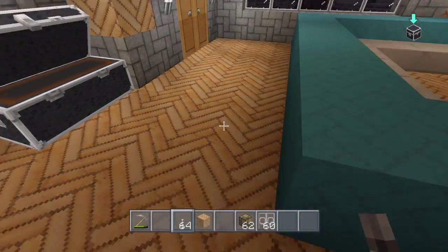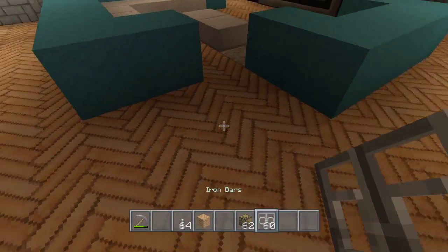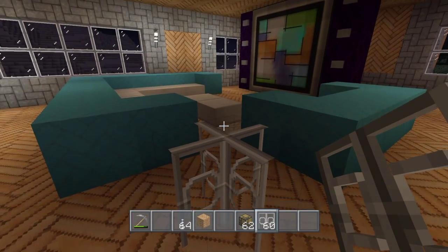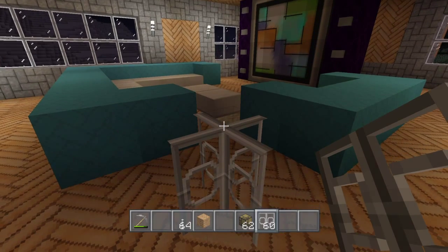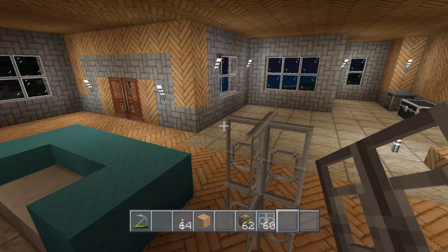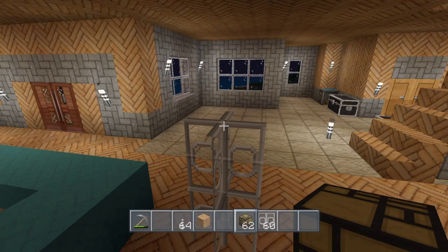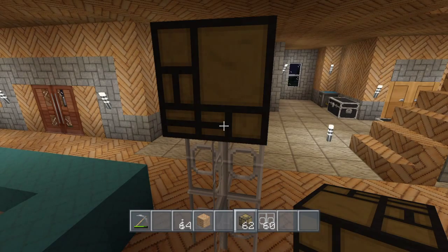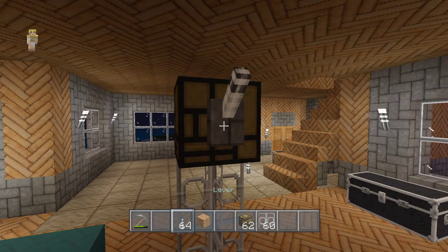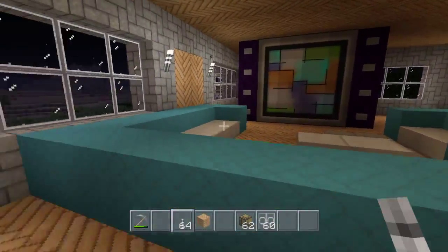We'll leave our torches there. In a living room like this I move the lamp out at least one block from the wall and stack two iron bars on top of each other, then put a redstone lamp on top. I crouch to place mine on, but you've got to stand back up in order to put your lever on.